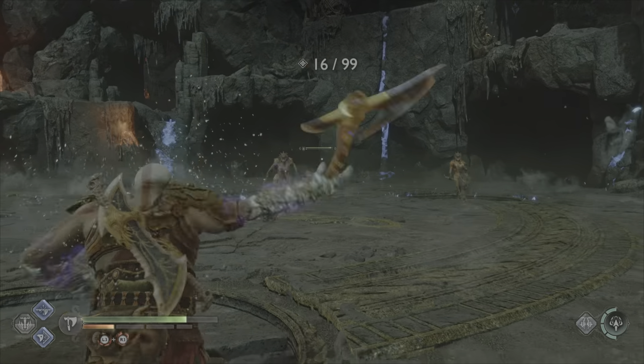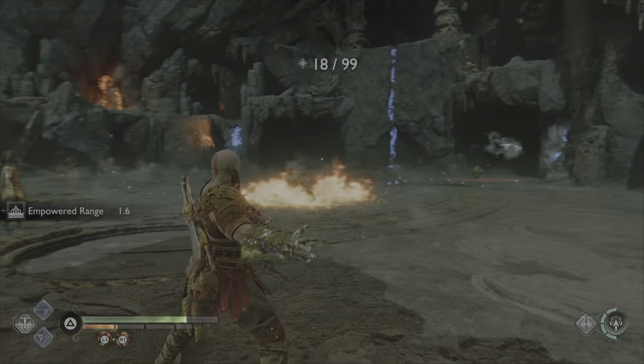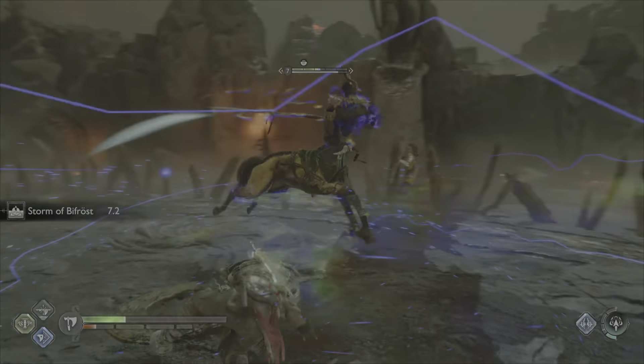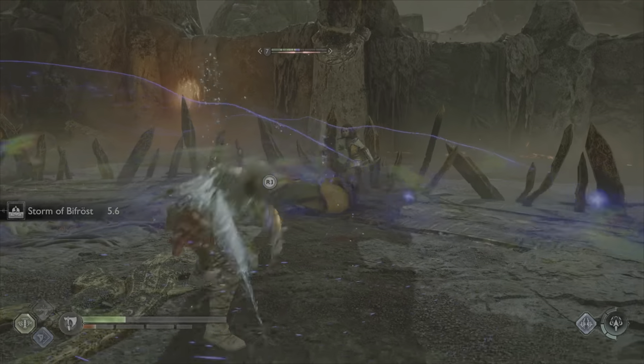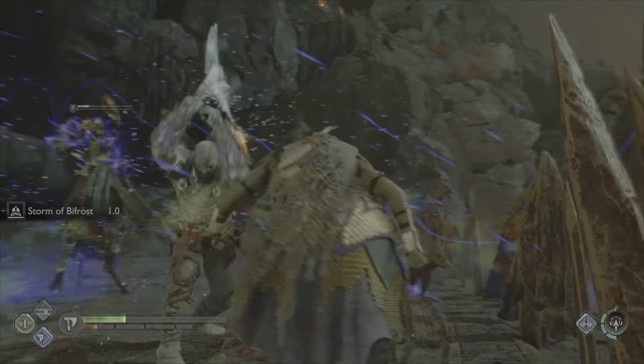Hi everyone. In this video I'll be going through important combat skills that the game doesn't fully explain or people don't realise. First up is parrying. It can be daunting for a lot of new players because dodging and blocking can seem so much easier. However, it can be quite simple and powerful when you know what to do.